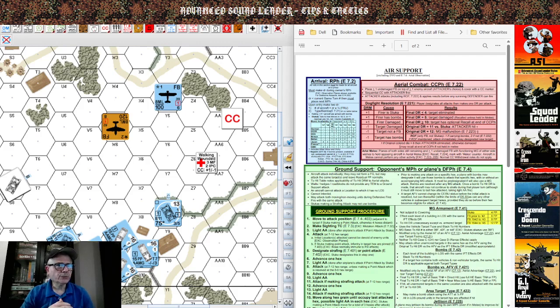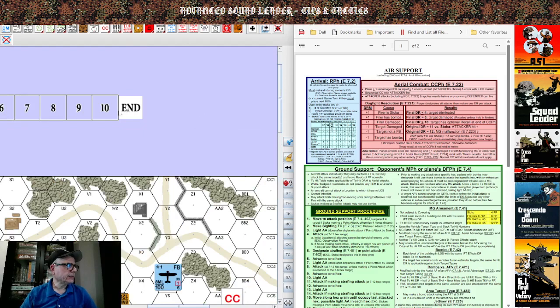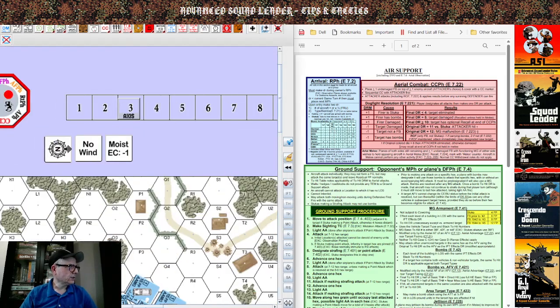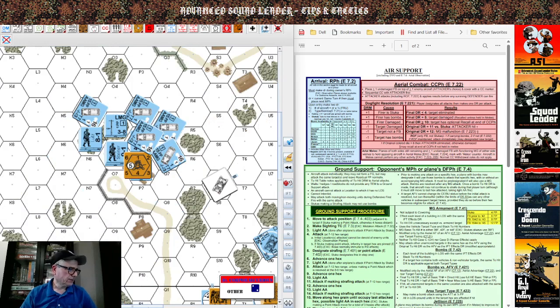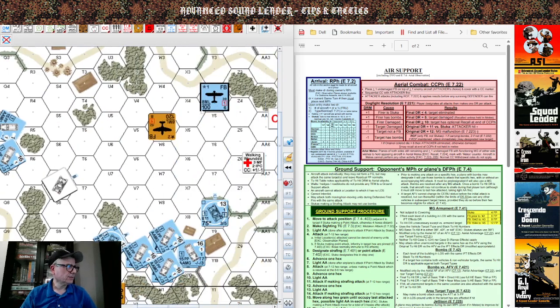The first question people might ask is: when do I get air support? According to Echo 7.2, let's say the current turn is turn three. It's your player turn — let's flip it to Allied — and you roll 1d6. Roll a four: it ain't coming. Let's say it's now the Axis turn three and they roll a two. The condition is the roll must be less than the current turn number, so the Axis get air support.